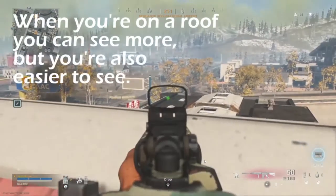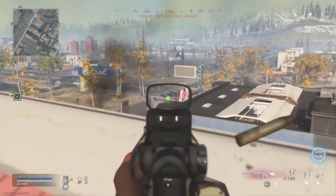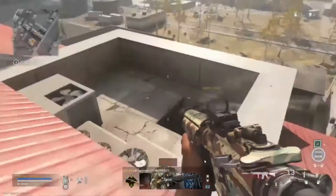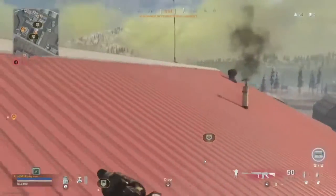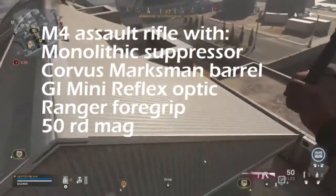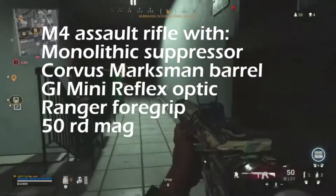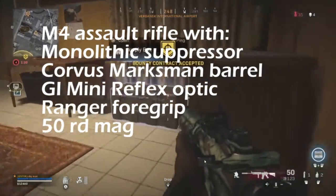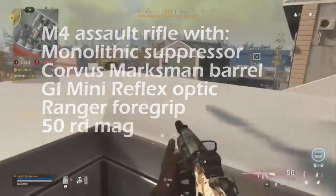Sometimes these roofs can be dangerous. It's good to see where you're at and see other people, but I always found somebody. Nice aim. Well done — that's some nice shots there. That's the M4. He's got the Monolith Suppressor, the Corvus Barrel — he's not using the Grenadier, the longest one, but it's a close second. Then he's got the GI Mini Reflex Sight, probably the 60-round maybe the 50, and then the Ranger Foregrip.